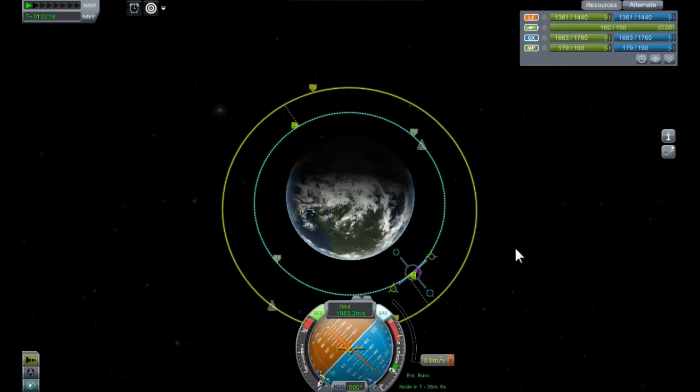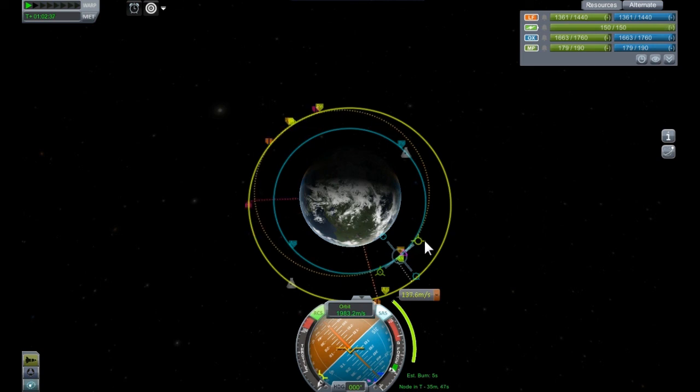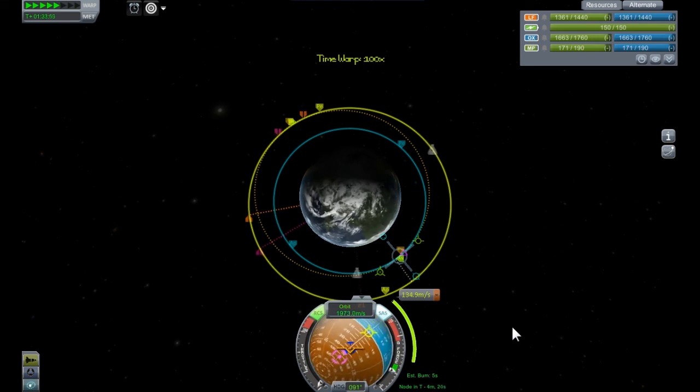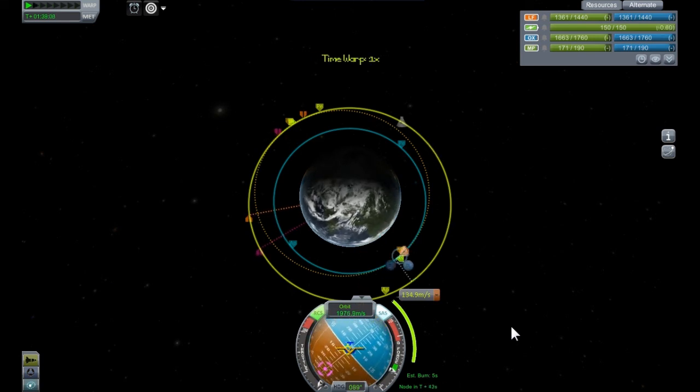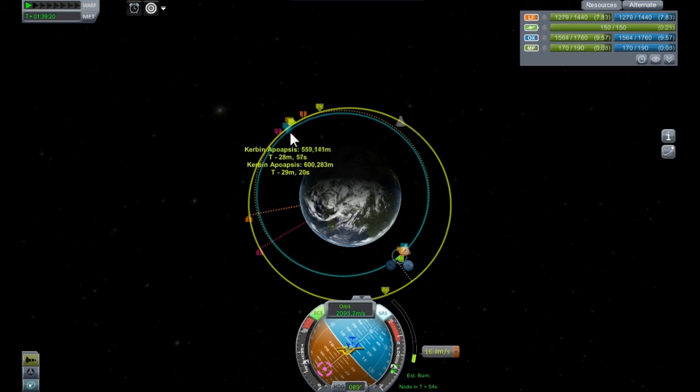Create a maneuver on the opposite side of the orbit from where the rendezvous will begin. Pull the prograde handle to add velocity until the orbits touch at the chosen location. Verify that they meet up precisely, and adjust further if needed. Time warp to the maneuver and execute your burn. You can fine-tune the orbit after completing the burn using RCS with the H and N keys for forward and reverse thrust respectively.